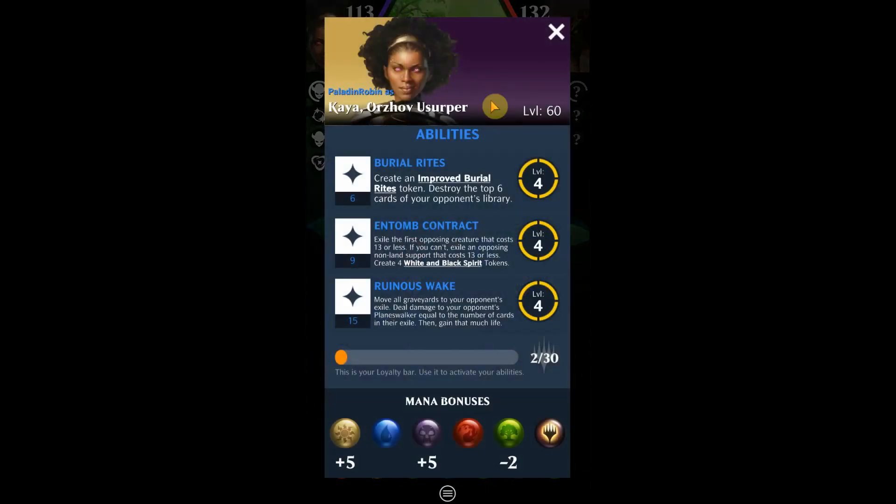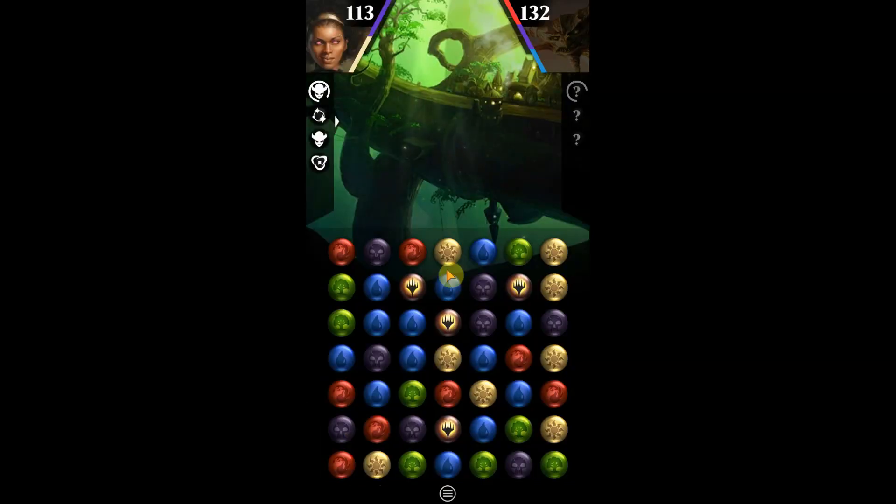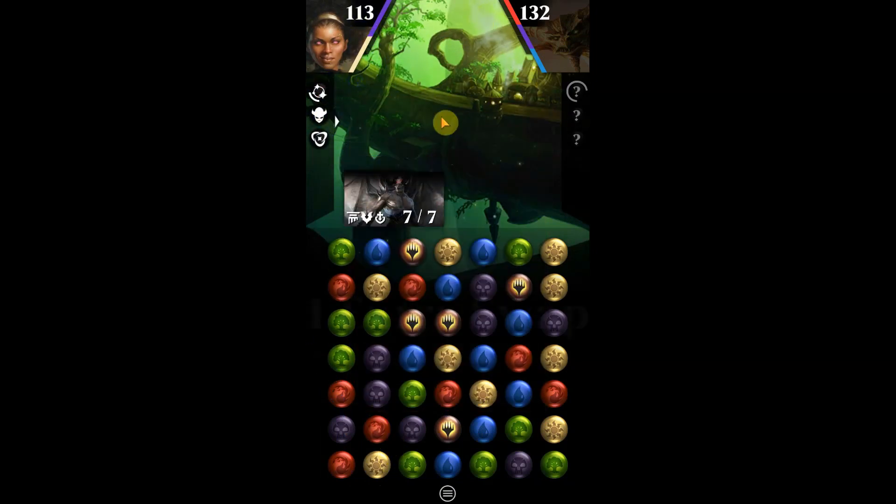This is for Kaya One, as I said. Kaya One — you can see over here — costs five and five for black and white, so that's going to be what we try to focus on.